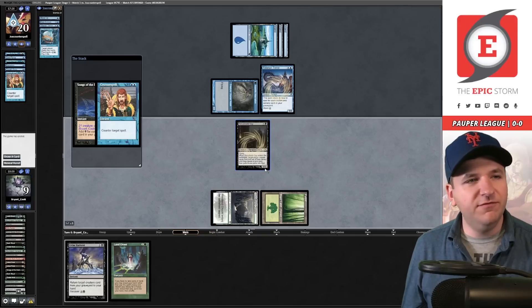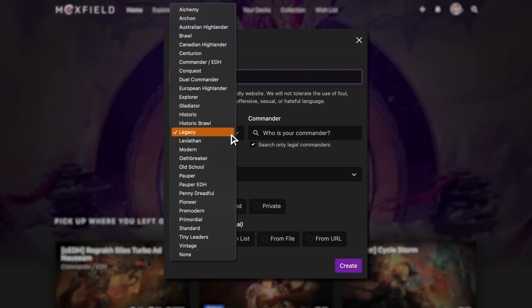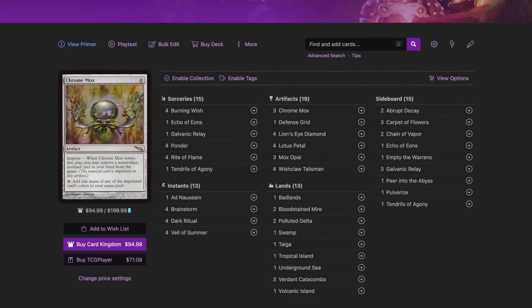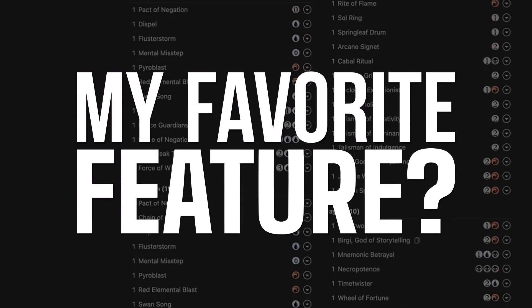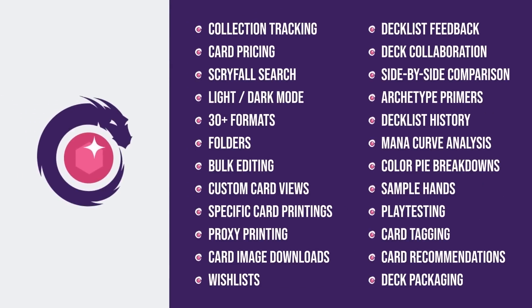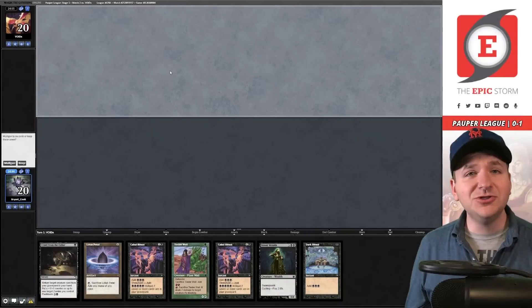We're starting this league 0-1. Mono blue is not the matchup I was hoping for, but there are still four more rounds — I'm not going to sweat it. Moxfield.com is the easiest way to build a Magic deck online. They support over 30 formats including Legacy and many eternal formats. You can view decks in text view, individual cards, mana value, and card price. My personal favorite feature is card tags so you can sort cards by function. Follow me on Moxfield to stay updated on all my decks.